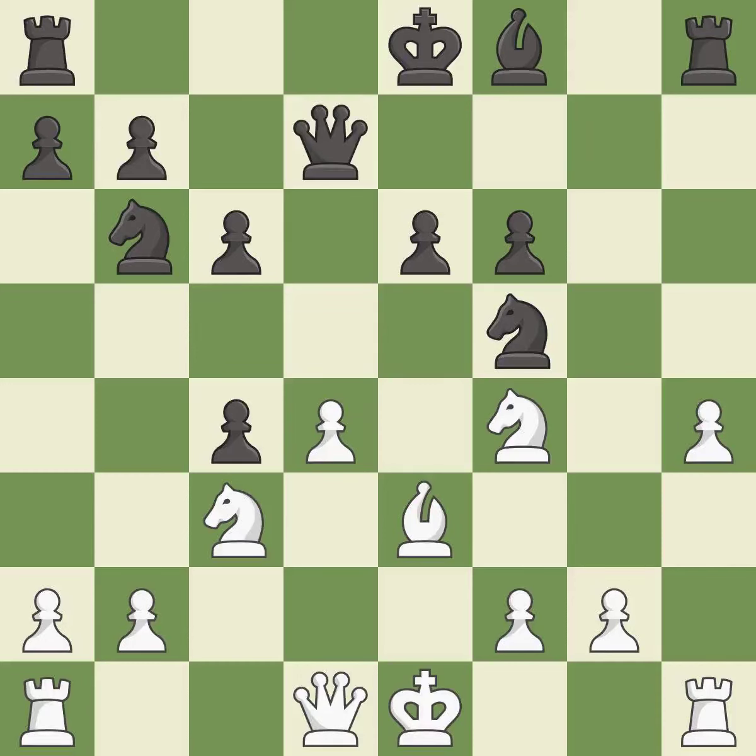This ignores an opportunity to pin a knight to the king. This permits the opponent to win a tempo by threatening a rook — it is a miss. This protects the attacked pawn — it is best. This activates a piece and simultaneously wins time by attacking an opposing knight — it is best.